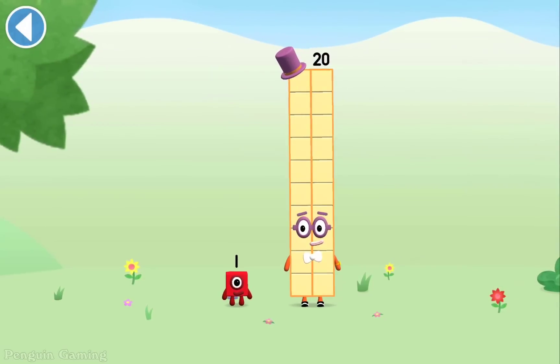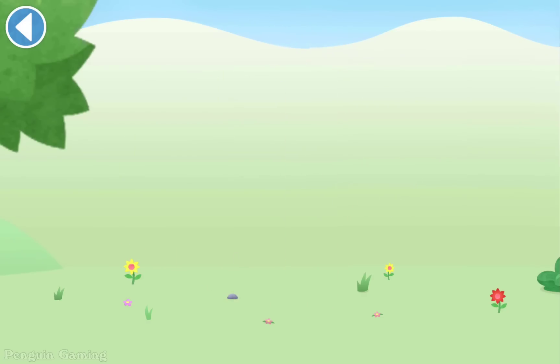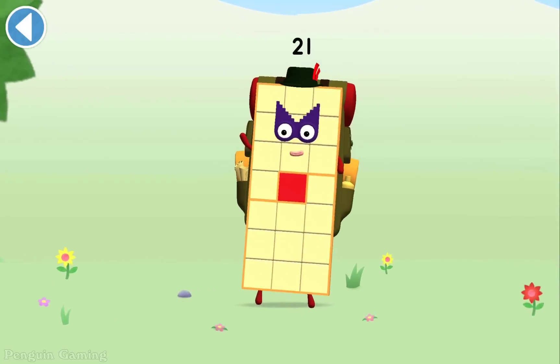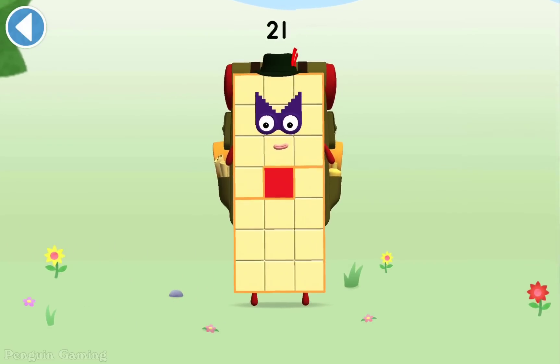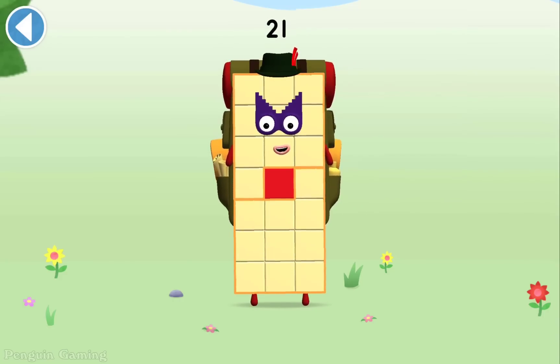You're about to meet Numberblock 21. Can you add 1 to 20? Drag Numberblock 1 and put it on! This is Numberblock 21. This number block is made up of 21 blocks. There's always more to explore.